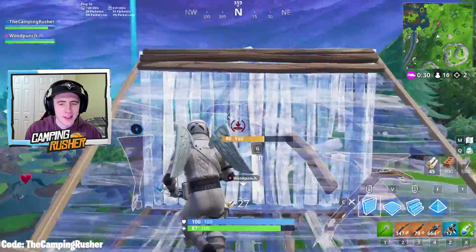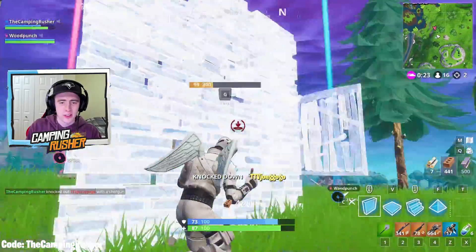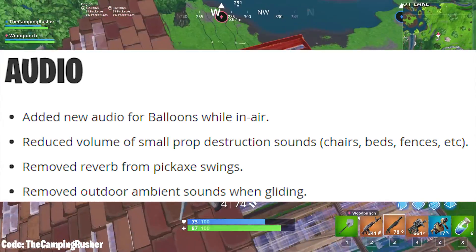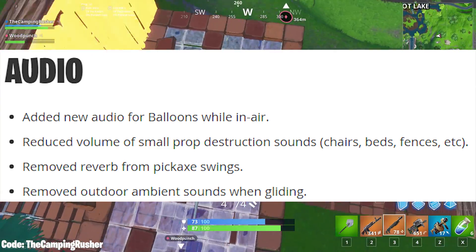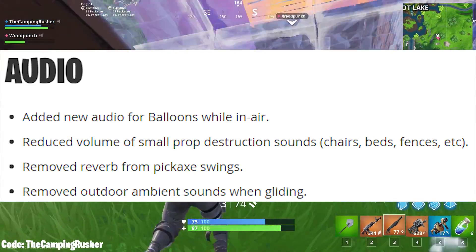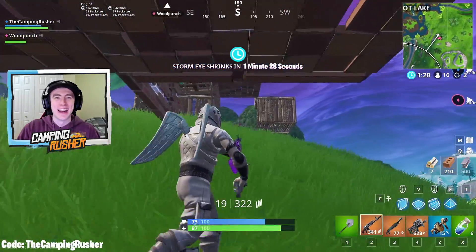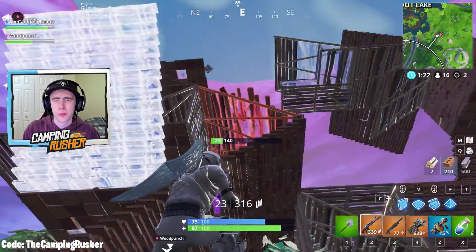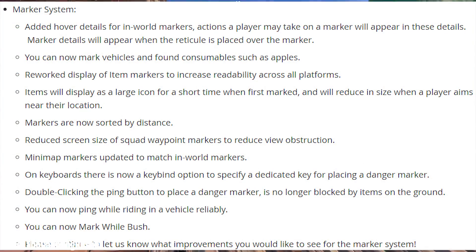The LTM this update is The Getaway — it's back for the first time since it was initially released. For audio changes, the one I'll highlight is they've added new audio for balloons while you're in the air. Hopefully this is louder than before, because I've been clapped by balloon players I didn't hear coming — I vividly remember getting annihilated by a surprise balloon attack earlier today. So I'm a big fan of a better audio cue for balloons.